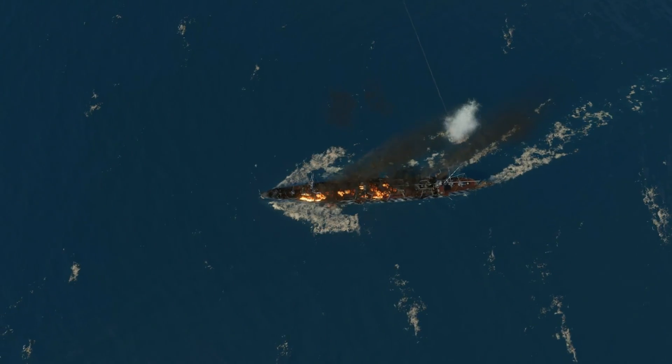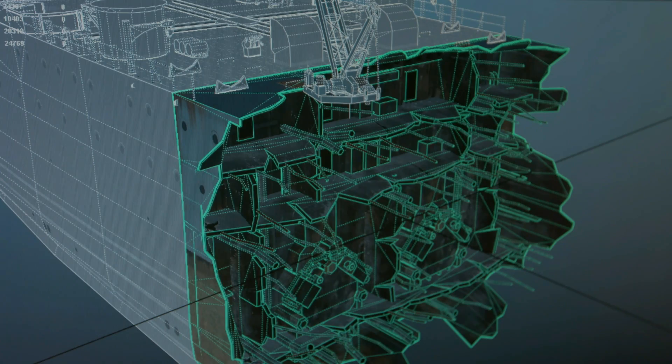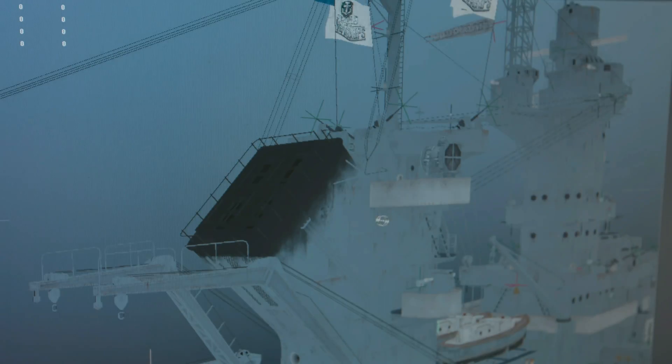The weak armor on French cruisers is partially compensated for by anti-torpedo defense, which also plays its part in forming certain game tactics. One of the main features is the anti-torpedo bulkhead — it's very high, and almost all cruisers have it, except for Tier 1 and 2 ships. The high anti-torpedo bulkheads give them a significant advantage in fights against destroyers, and they can be used for hunting destroyers and fighting against other light cruisers. It's better to stay away from the big guys, though.